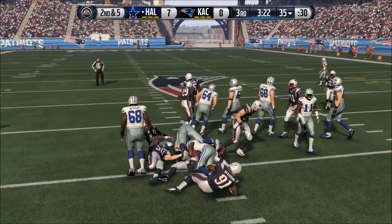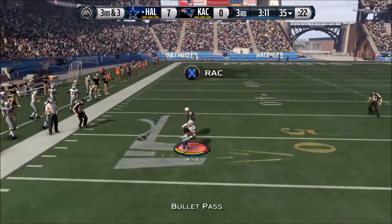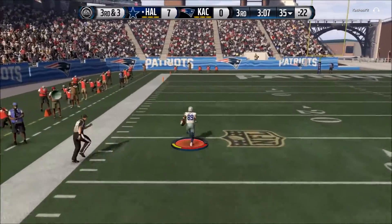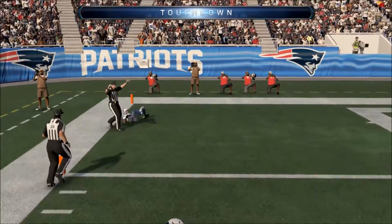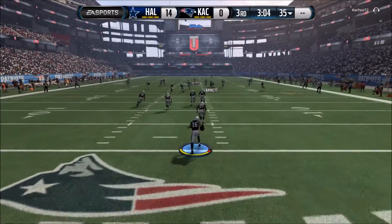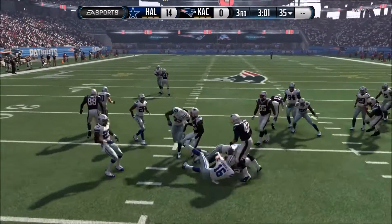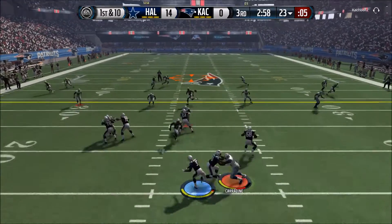We're trying to get Giovanni Bernard going — he's a very solid player. Look at Steve Smith Sr. — he is a beast, man. That guy just makes plays. He's scoring the big touchdown on third down, and we're taking the 14-0 lead. That's what we needed, because he hasn't really moved the ball well in this game. Teddy Bridgewater hasn't exactly been on point today.